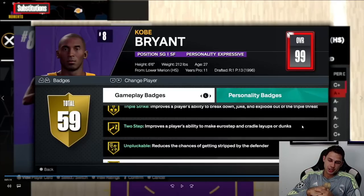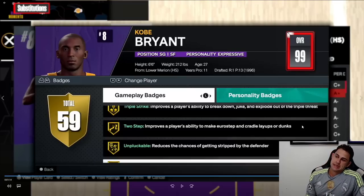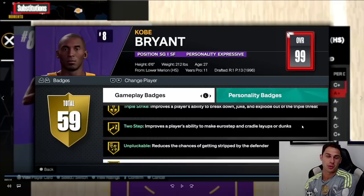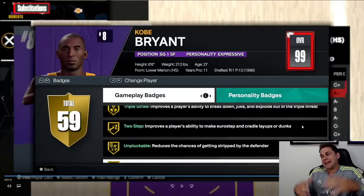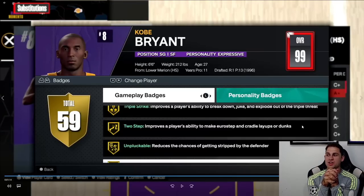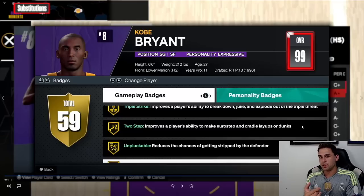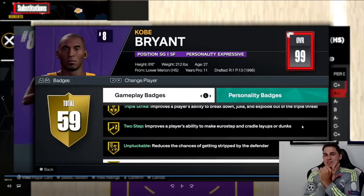Strength in the paint for big men — battling in the post, holding box-outs, getting worm animations — that mattered in 2K23 and still does, that's not big news. Whether strength matters on perimeter players for defending and handling the ball, I can give more information once I'm allowed to talk about the builder and badge thresholds. The builder embargo hasn't lifted yet so I can't answer the strength versus speed question for guard builds fully — hold off a couple days.